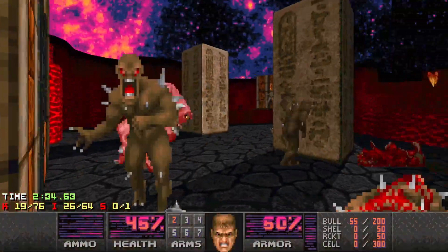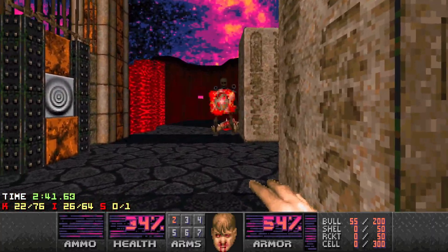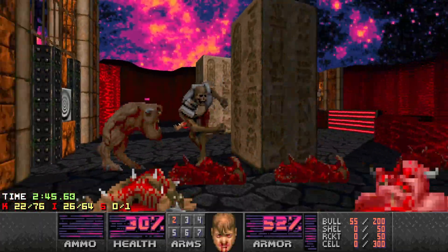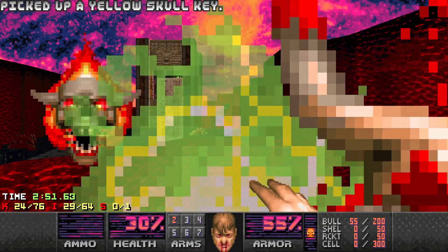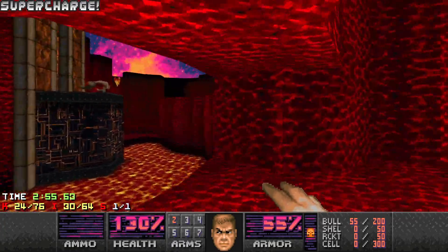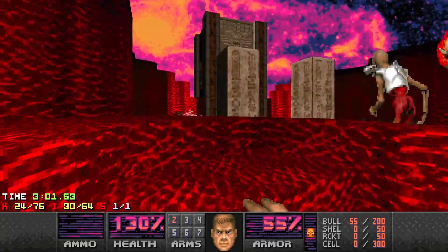I'm also standing over all the medikits, which is good in one way, but I'm probably taking them for very little health benefit as well. Let me get out and get rid of that archvile. Archvile's down, and I get my soul sphere. And then I'm actually going to go back there and just tidy up what I was doing — I feel I left that a bit too messy.